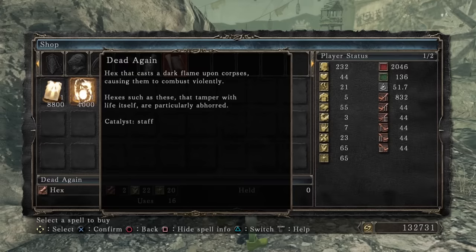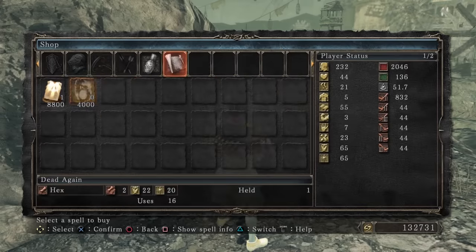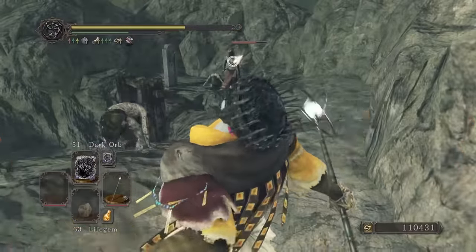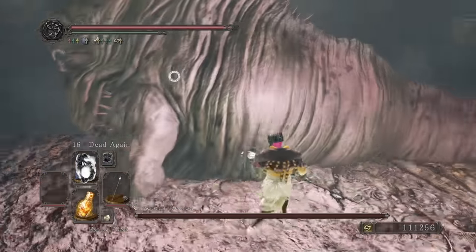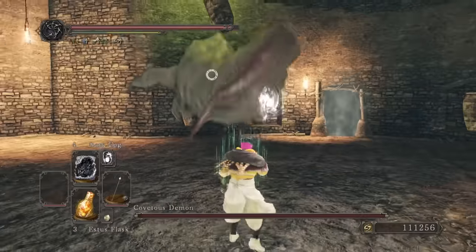I speak to Cloanne to grab Dead Again which makes hollows explode. Wonder when that will come in handy. Spoiler: it never came in handy. Pyromancers of course one-shot me. Die die die. Covetous Demon actually can't be poisoned — interesting. A lot of bosses can be poisoned but seems he's the hexception.